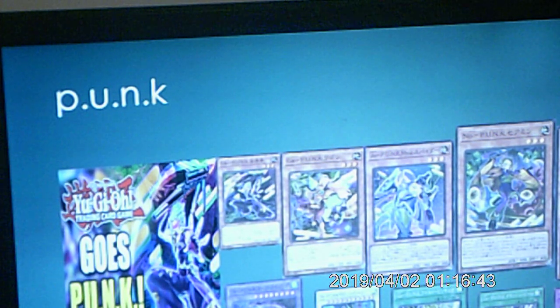They're basically structured so you have to pay 600 life points - all the lower monsters have to pay 600 life points. And then you discard one card from your hand for the higher monsters.